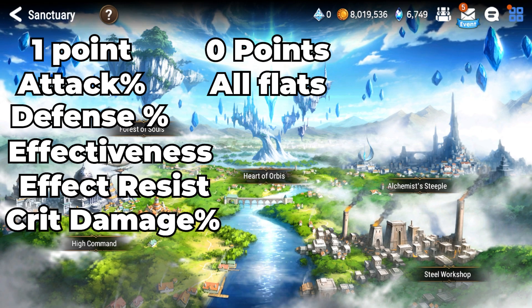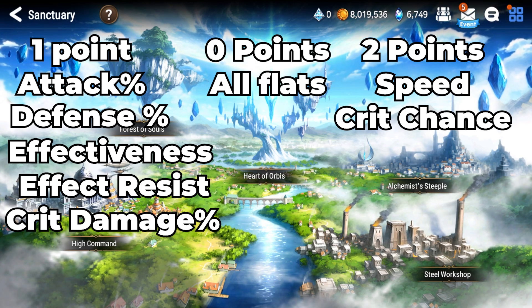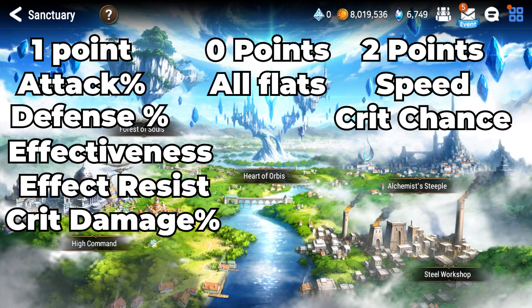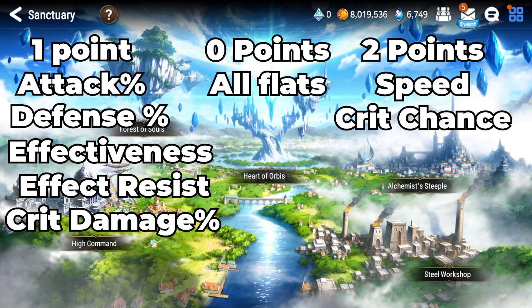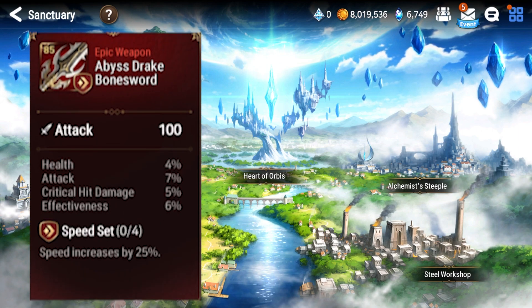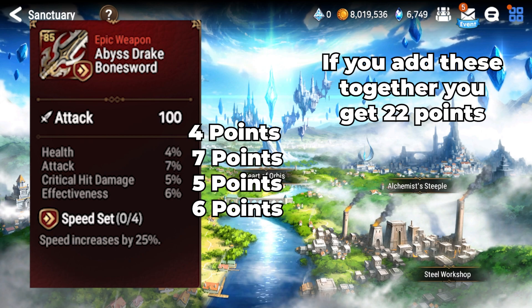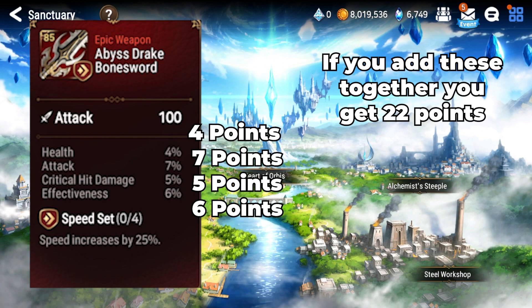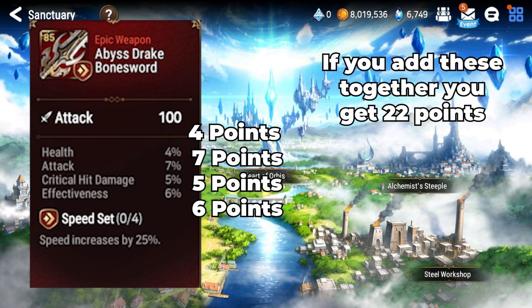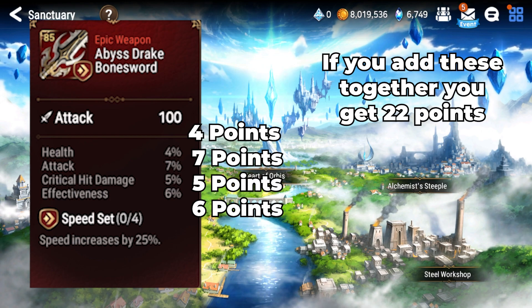Flat stats do not count as a point, and speed and crit chance count as two points. I rate crit damage at one because it's easier to do in my head, but you could do it at 1.5 as that's the true value if you go into tools like Fribbels. I set a number of points a piece of gear must meet in order to keep it — my number is about 18. I'll go less if they're really good synergizing pieces, but anything more than that on a piece of gear is really solid. Your number may differ based on how good the rest of your gear is.